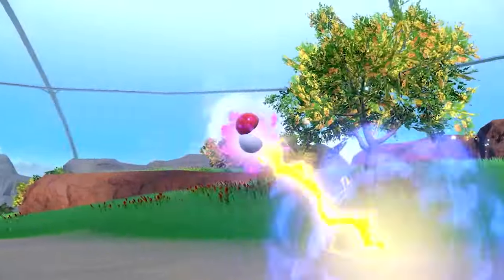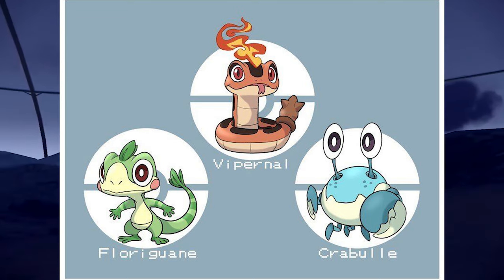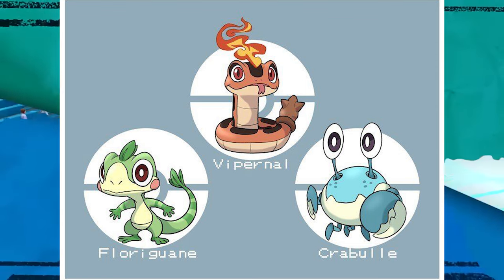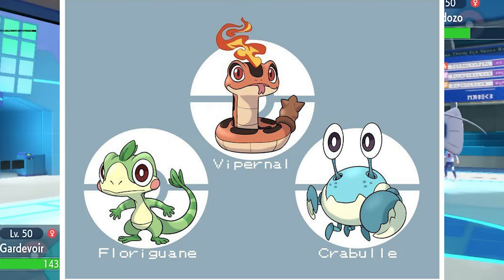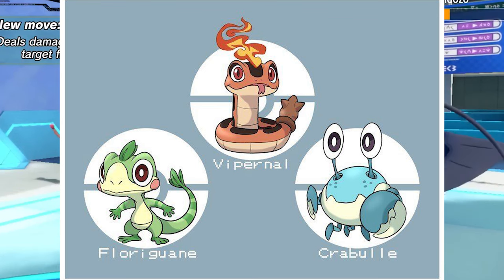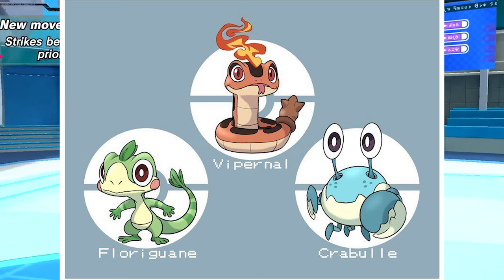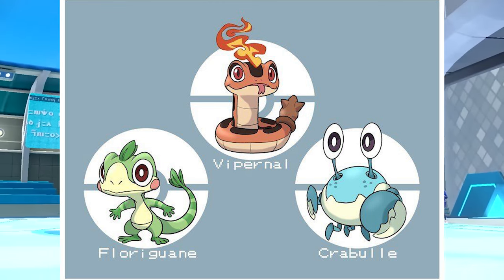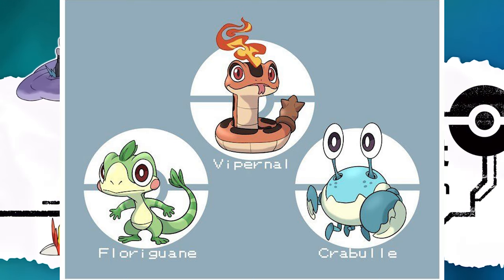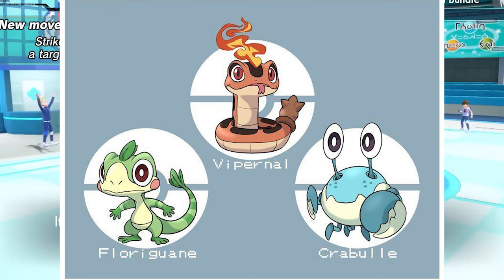I think I'm gonna give this next one to Grass again. We got Floriguan, Vipernal, and Crabule. I think the Water type is the worst again — this is insane. Floriguan looks great; that design is unique, though the face could be polished a little more. Vipernal is a cute snake — that's a really, really good design. The flame coming off his head is definitely the most unique part. Crabule looks too round, kind of like an egg. I can't imagine his evolutions looking that great since it's hard to be extremely unique with a crab. Grass starter wins again, but Fire is a really close second.